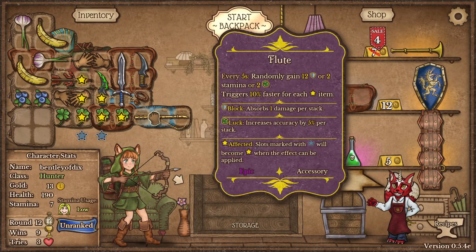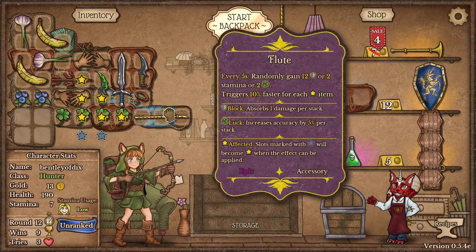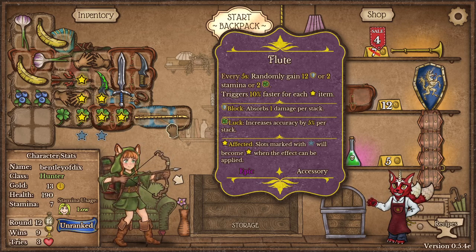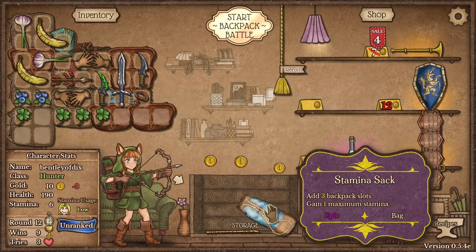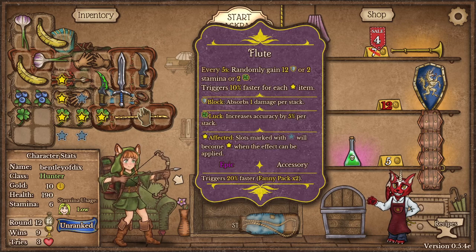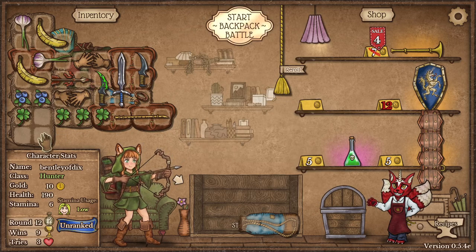What did the flute do again? It gives us block — or luck. That's been our defense right now. You could change the stam sack for the two-piece and put the flute in it so it triggers faster. That's a good idea — then you have to move one luck down to the other end. I think I could do that. Let's do that. Take this — boom. Now the Sunbeam should be — oh, it hits two of them, so they stack. It hits two sacks — yeah, so that's actually really good.